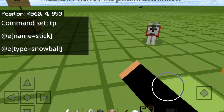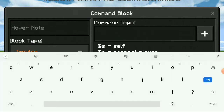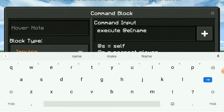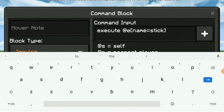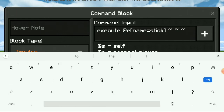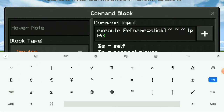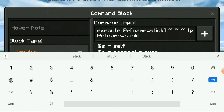Set that to repeat and always active. That's the first command. For the second command block, you want to type in: execute @e[name=stick] and then add the coordinates with tildes.